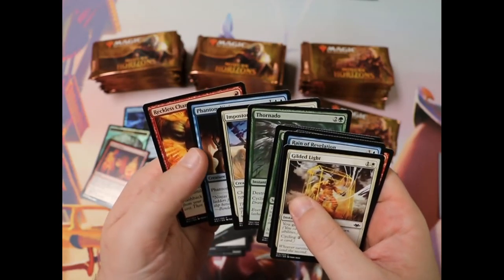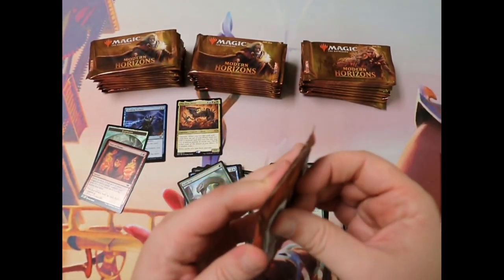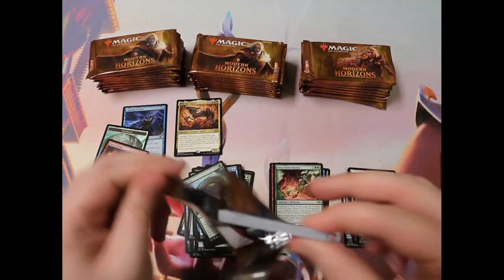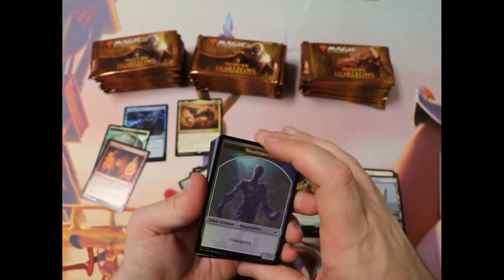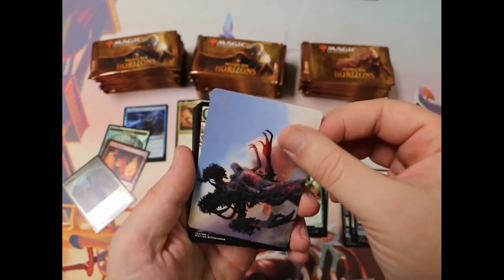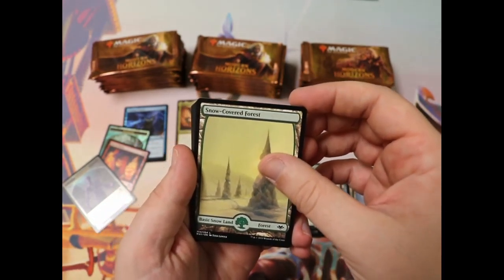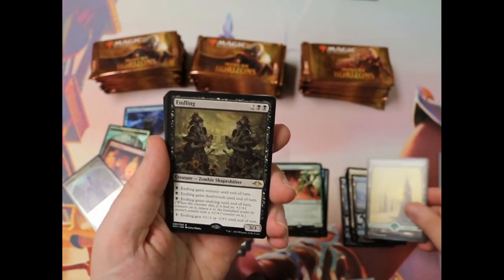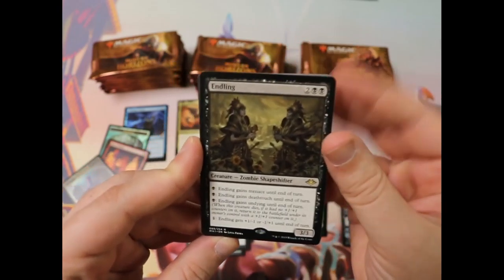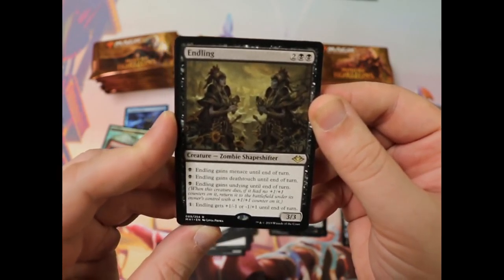Ooh, bear. Nice. Another foil token, this time a shapeshifter. We've got a Rin and Seri art card. Hopefully that gives us a nice portent of things to come. It does not, but we get Emrakul... wait, Torchling. I love these -ling cards — Etherling, Torchling. Torchling's not regarded as highly as some others, but again, it's a modal card. You can really adapt the card to a wide range of situations on the battlefield. Being able to give Menace, give Deathtouch, give Undying, and just pump it up to deal a little more damage is really great and versatile.